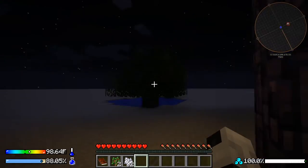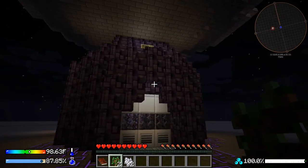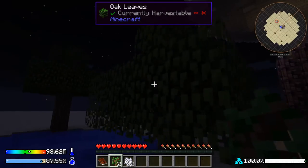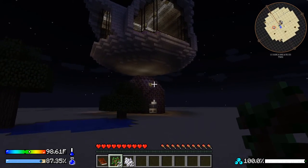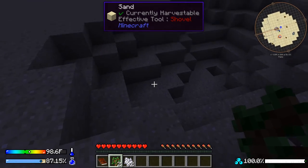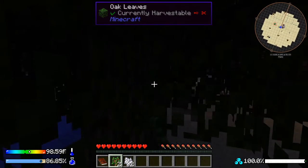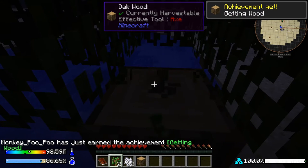I don't see any mobs — I'll deal with any that show up. We have water and two trees, and our house floats above. The first thing we need is wood, so let's punch a tree. We got one piece, then two pieces.